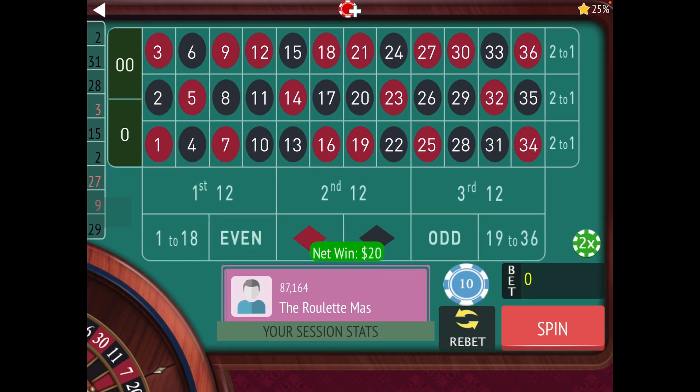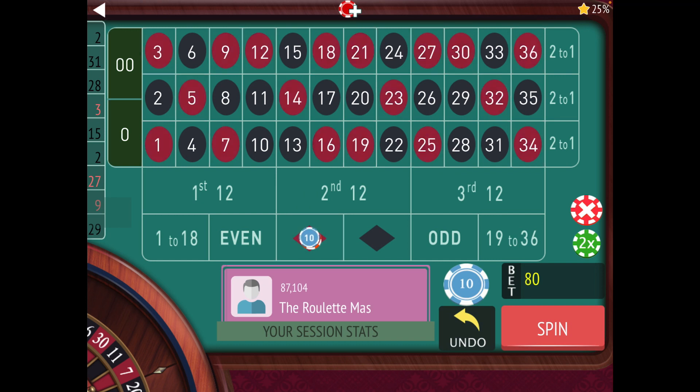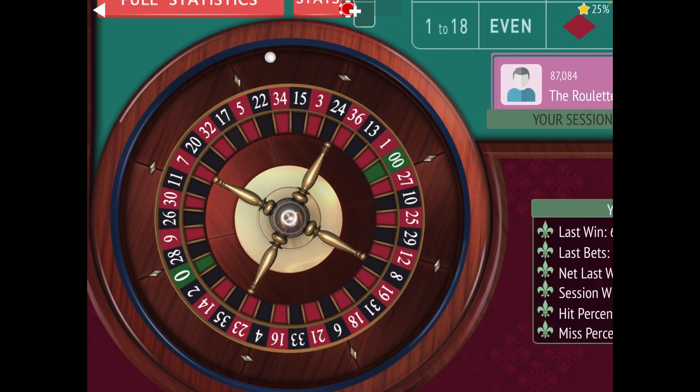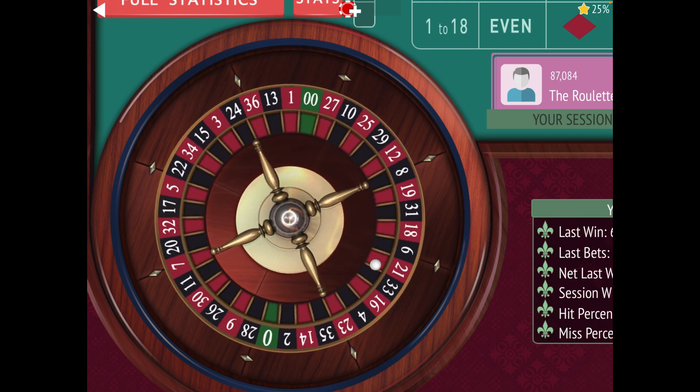Okay, 2 black. So we hit on even and we hit on 1 to 18, and we did not hit on red. So on red we're at $20, $40, $80 on this next one. You can count how many it's been since the last red by looking at the previous numbers spun. Even and 1 to 18 go back to $10 because we hit on those. No more bets — that's how it's easy to keep track of all three bets, just by keeping an eye on those previous spins.